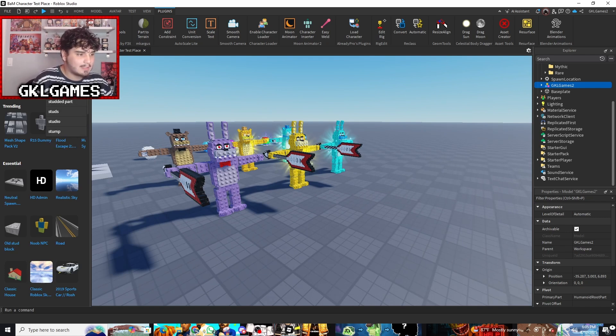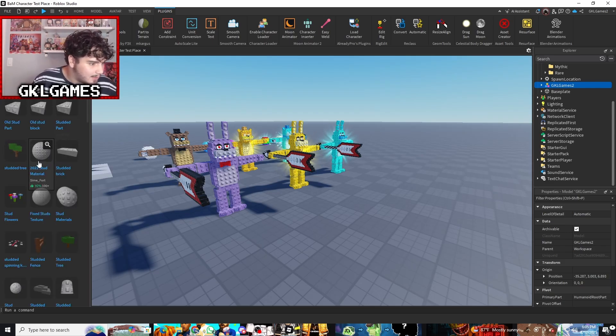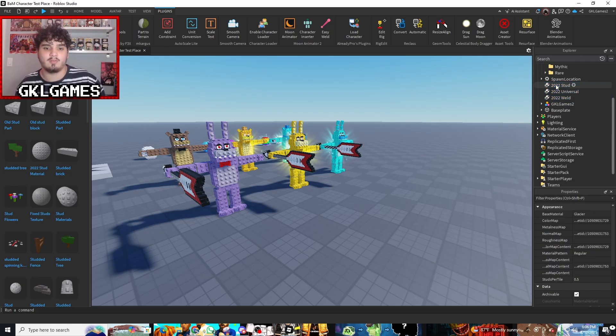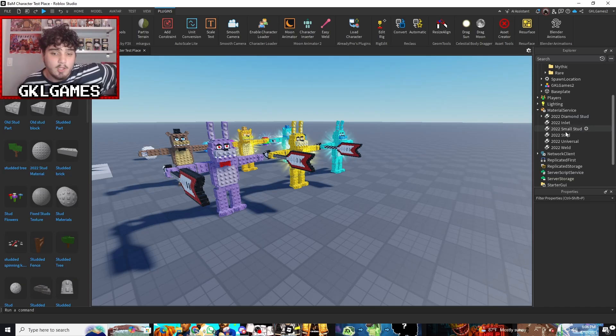Search up 'stud' — not 'part', that was the wrong thing — just search 'stud' and you should see pop up the material right here: '2022 stud materials.' This is the one you want to put in, because once you spawn this in you'll see all of these show up in your Roblox Studio. I'm going to delete it because I already have it. Just get all of these and drag them over here into Material Service.